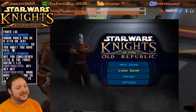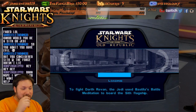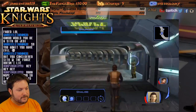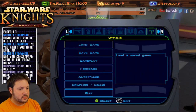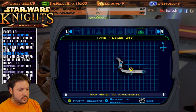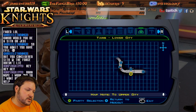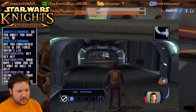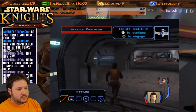I need to go back and find Mission and Zaalbar. Where is this underworld? Black Vulkar base, Hidden Beks base — upper city apartments. Well, maybe the apartments. 'That's what I need — help me teach me how to edit videos.' 'Well of course.' Vulkar enforcer.